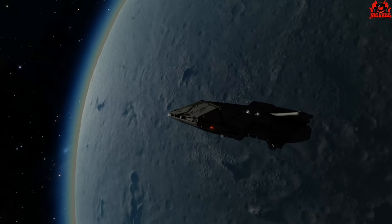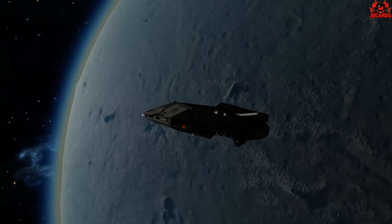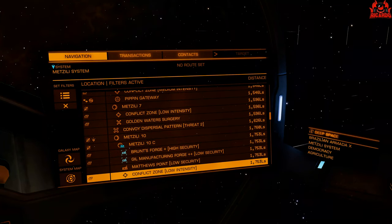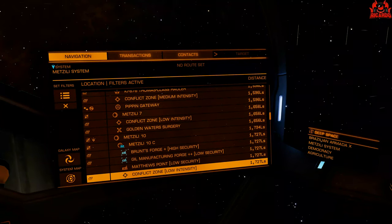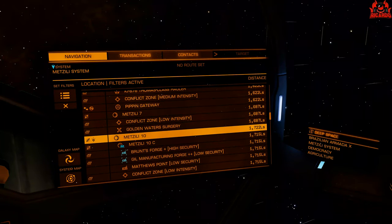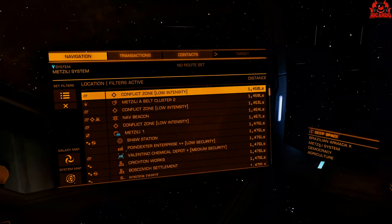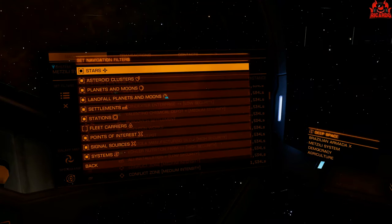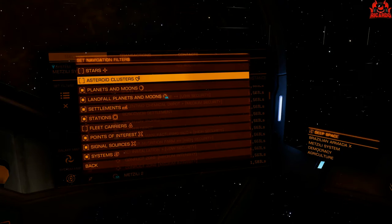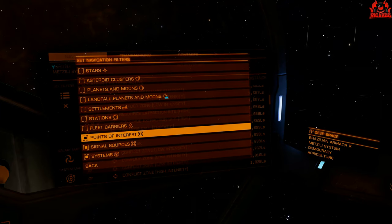So, once you've found your war-torn system of choice, how do you get them? First off, get in there and scan that old navigation beacon. That will reveal all the points of interest in the system for a certain period of time. But they will degrade over time, so you're going to have to be quick. Once you've done that and you're back in supercruise, you want to be looking down your navigation section. Don't forget you can also use the filters to make it a little less cluttered.